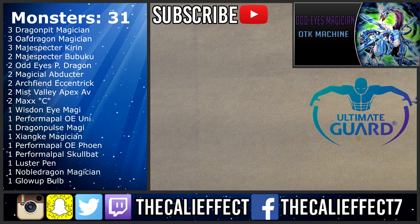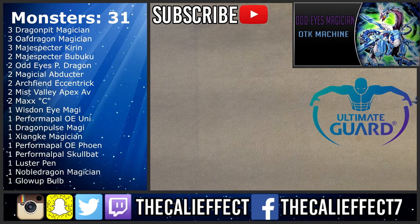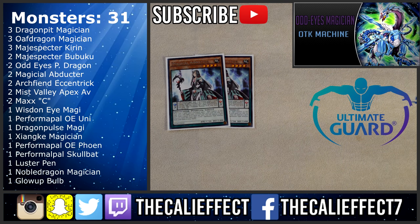Raccoon is very vital because Kirin is just as vital. Next is two copies of Odd Eyes Pendulum Dragon — a level seven monster, so it's a possible rank seven for xyz summons. Being an Odd Eyes monster, it works with Odd Eyes Fusion and Noble Dragon Magician. At the very worst, you place it in your scale and during your end phase you can search almost half your deck, then special summon it for later use.